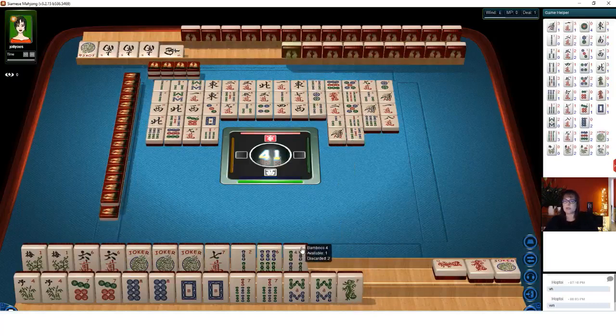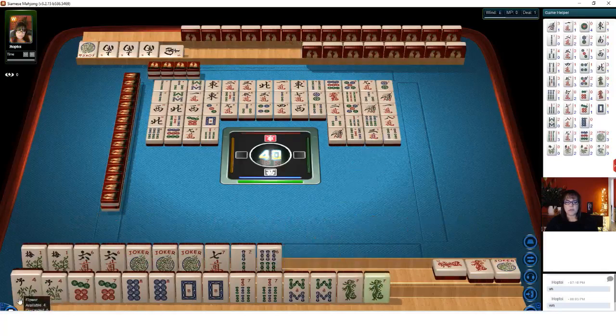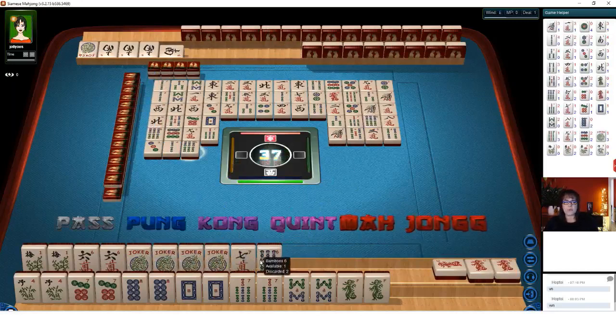9 dots. 9 characters. 7 bamboos — there are 3 two-bamboos. So that'll be a good safe tile later in the game. We'll hold that for a bit. 6 bamboos — they discarded, so we'll hold that. 5 bamboos. We're still waiting on a green dragon — none are out. 3 characters. There it is! So we have a winning hand down here. Let's hold it though for just a bit and see if we can maybe do a double mahjong.